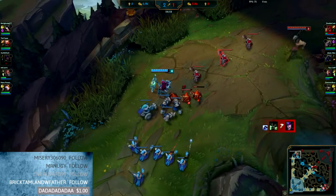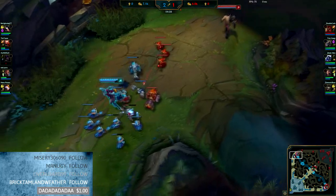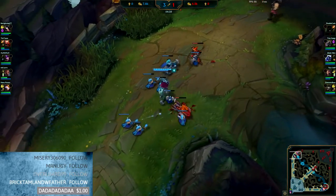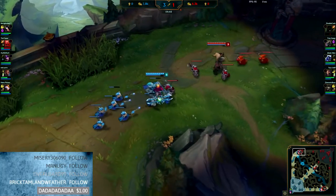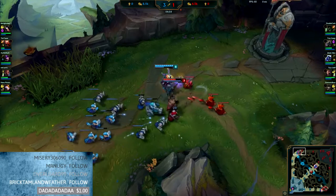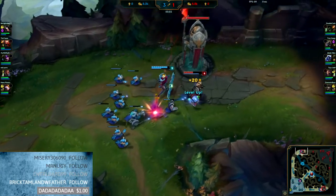If he wants to CS, he's going to have to come up here. You'll see what he does to try and CS — he tries to utilize his E to get the farm, and I'll show you how it doesn't pay off for him. He totally ends up losing the lane basically just from farming incorrectly, trying to farm with his E. The lane is hard pushing to him right now — I've got a whole wave here and another wave on the way. My plan is to just hard push it into his tower. I slow pushed it this far and now I want to let the wave build up and force it right into his tower, then try to pressure him off the CS.